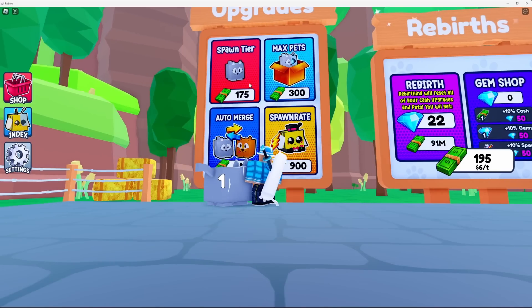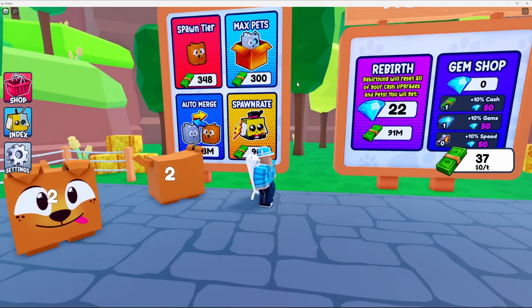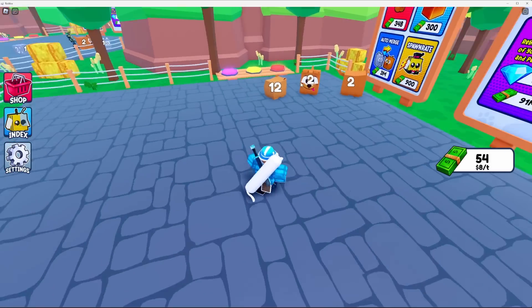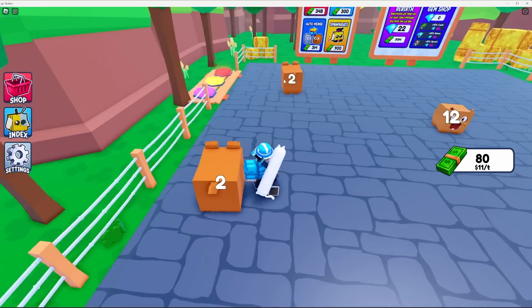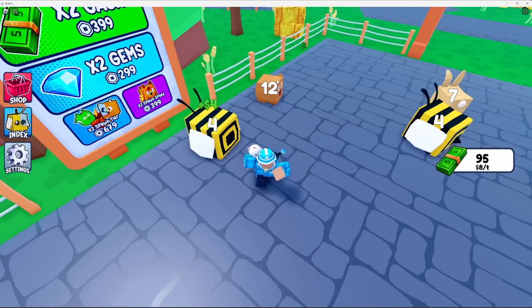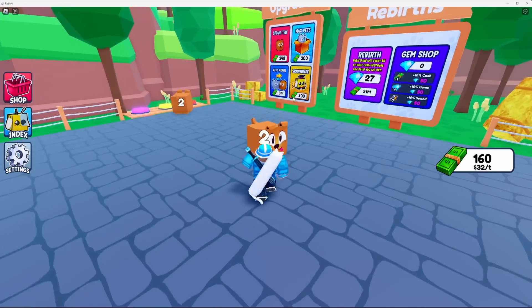We have upgrade options: max pets for 300 dollars, spawn tier for 175, auto merge for 3 million, and spawn rate for 900. We can do the spawn tier upgrade — there we go! Now we play the waiting game and keep merging until we get really crazy pets. I think auto merge would be super satisfying. I think you drop the pet when you stop moving, so let's connect these — two bees merge, two bunnies merge, and we get a chicken!